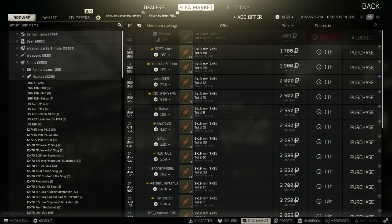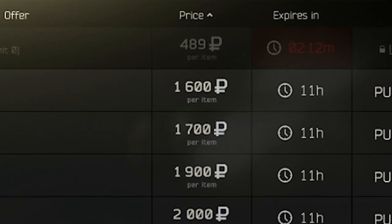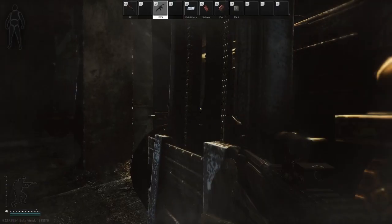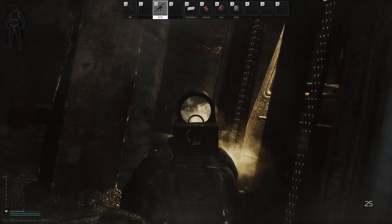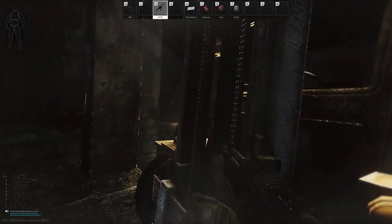The biggest issue is not the 589 rubles per round, but the fact that it is only made available from Peacekeeper level 4, which means it's only really feasible for players to run properly at the higher levels of the game — and the fact that it's continuously out of stock. But I do believe that if you use this gun in the right way, you could do well even using AP 6.3.